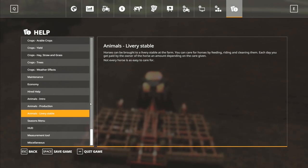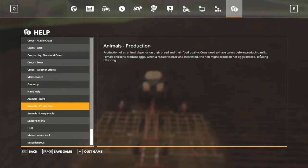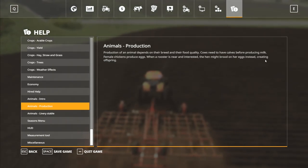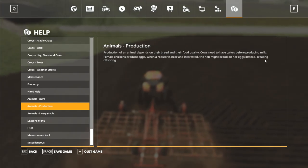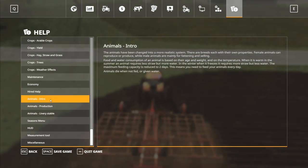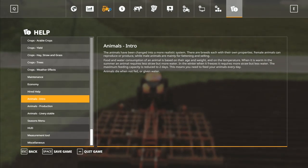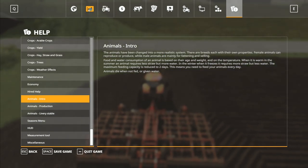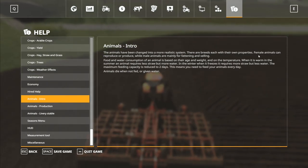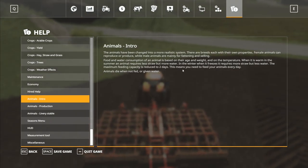We've got the groom mod so we don't need to ride the horses. Animal production: cows need to have calves before producing milk; female chickens produce eggs when a rooster is near, and an interested hen might brood on her eggs instead, creating offspring. There are breeds each with their own properties — female animals can reproduce or produce milk, while male animals are mainly for fattening and selling.